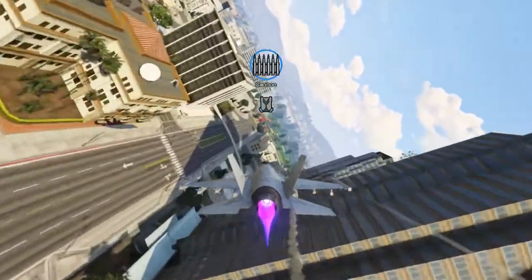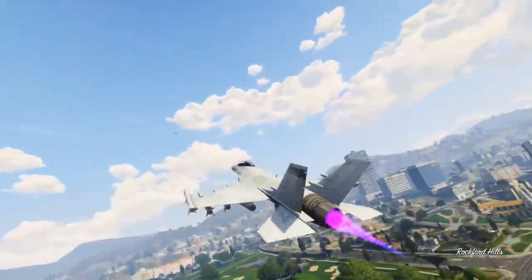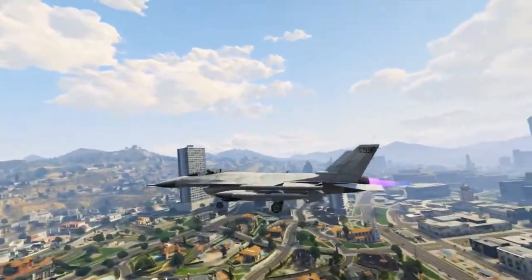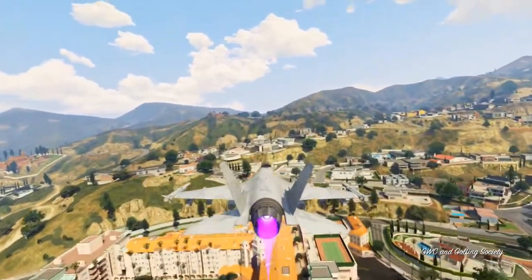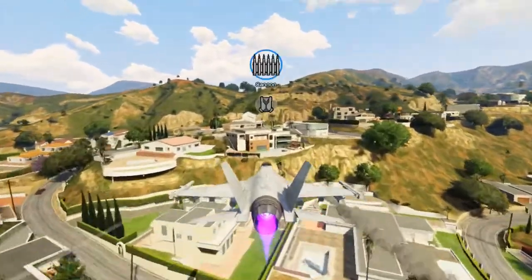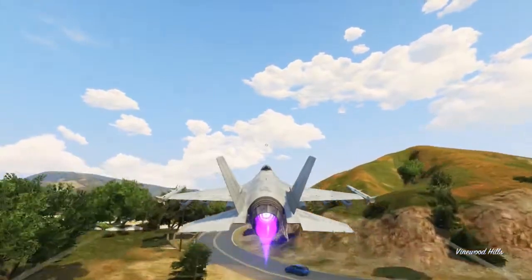What you need to do is deploy the landing gear in the air by clicking the left analogue stick, which is the same on Xbox and PS3. This will increase your drag, therefore slowing down the aircraft, allowing you to hit way more shots on your target. Make sure when you take off to pull it up, otherwise you'll be much lower than you would have been, but when you're in a dogfight, definitely put it down. You can't get out of the way as easily, but you will land a lot more shots on them.